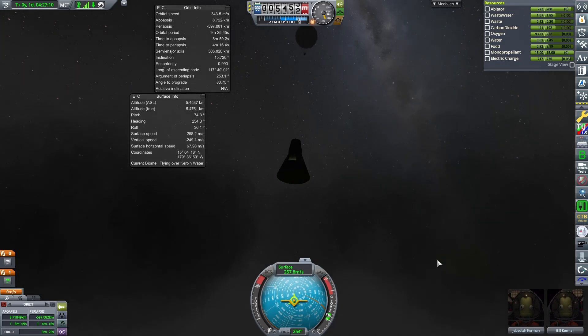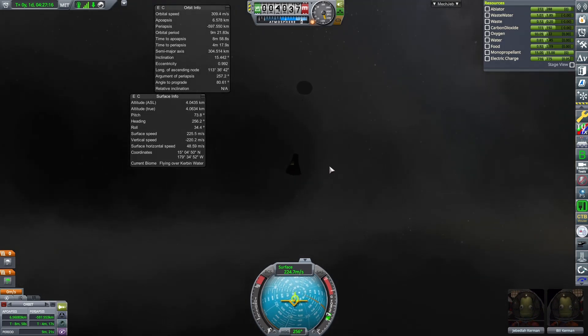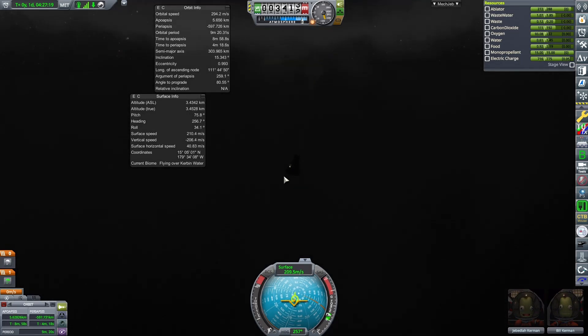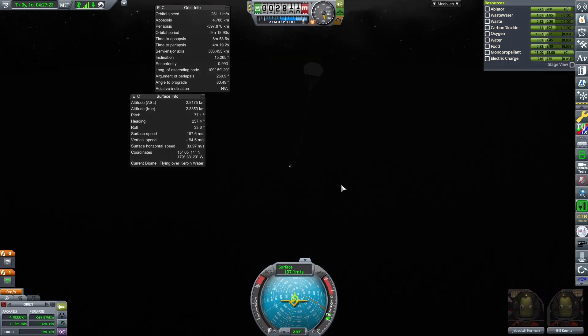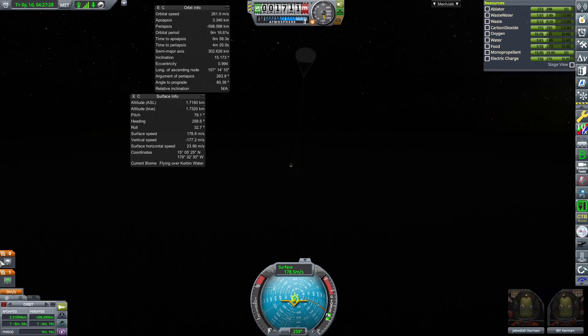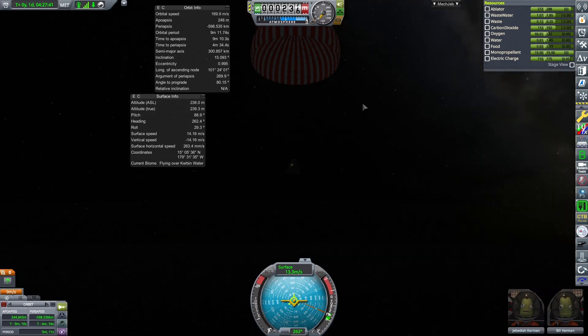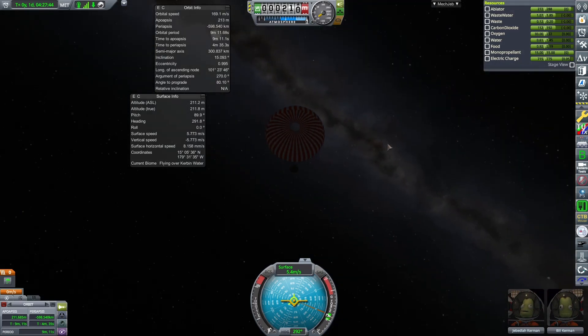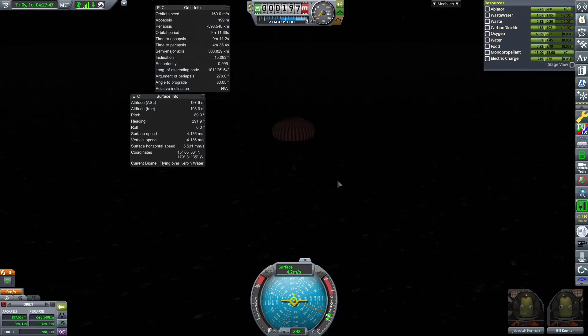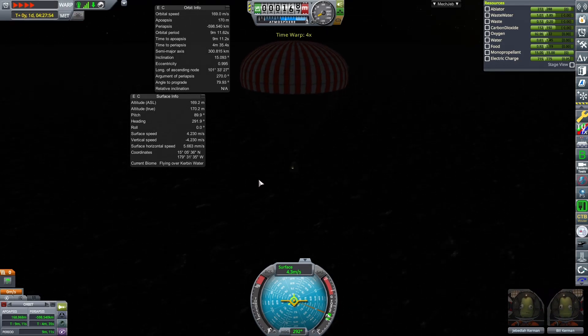We basically made it through entry fine. We can disable SAS because the parachute will stabilize us. Once we reach around 2,000 meters, press Spacebar again to deploy the main chute. The drogue chute is slowing us to a safe enough velocity to open the main chute safely. Earlier in the atmosphere it showed red — unsafe — but now the parachute icon is green, meaning it has deployed. We are safely descending over Kerbin's oceans, and we can speed this up with time warp.